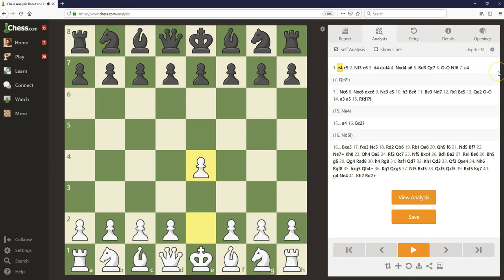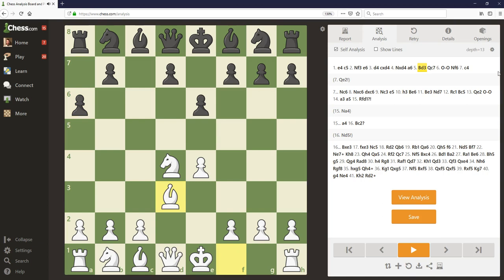The game began with the Can variation of the Sicilian: Knight f3, e6, d4, pawn takes d4, knight takes d4, and pawn to a6. I played bishop d3 here. This is a system I've been playing for quite a long time, and I still play it today. I know knight c3 is another move, but I like how after bishop d3 you have the option to play knight c3 in some lines, or in some lines play pawn to c4, like in the hedgehog, and just really bind the black center. Kudryk played queen to c7, I castled, knight f6.